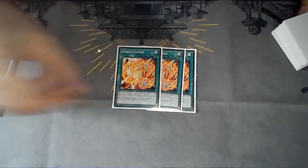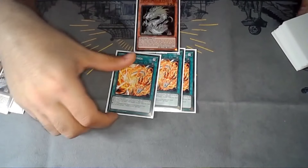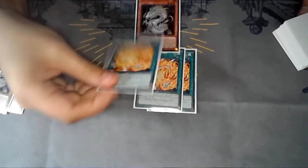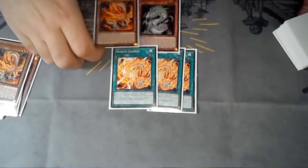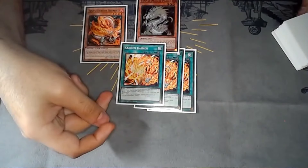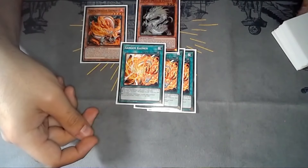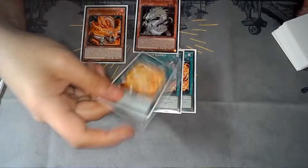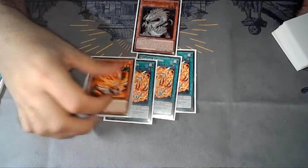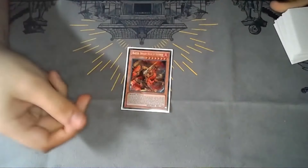This is the card you'd be searching off White unless you already have it. You activate this quick play during the battle phase — that's how you get Red on field in the battle phase. You do both effects in sequence: add and special summon one fire dragon or fire monster, then pop it out from the deck or hand, and proceed to synchro from there.